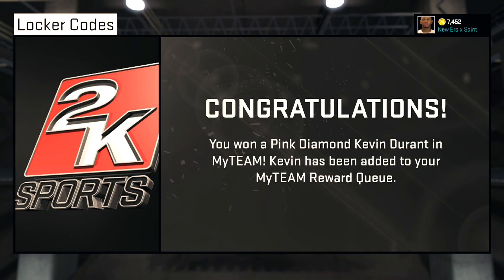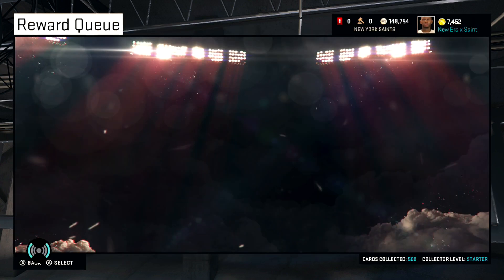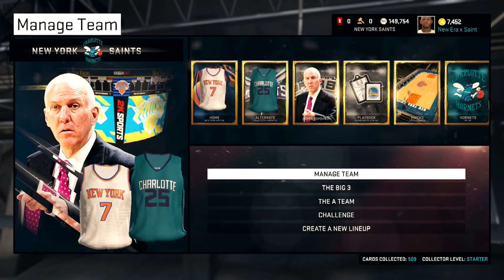I genuinely and truly don't know how I'll pull this one off. I seriously don't know. The only diamond card I've gotten purely from being in the right place at the right time was probably Diamond Duncan — if you guys remember. I've slept through all the codes so far: I slept through Onyx Cobia, I slept through Pink Diamond Shaq. This time I chose to be awake, and I won the Pink Diamond Durant. Couldn't be happier.